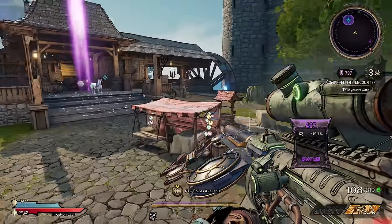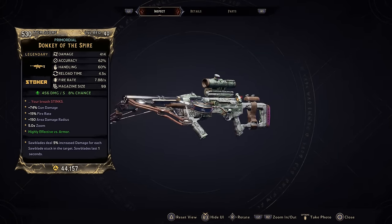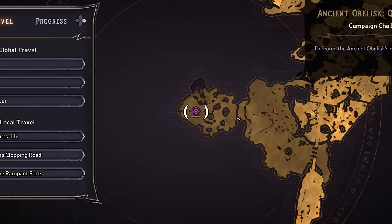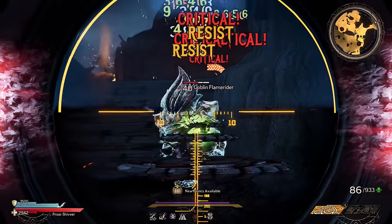We open this countdown of the top 10 weapons in the Wonderlands with the Donkey — Shrek's best friend even if he won't admit it. It only ever comes in poison and can only be dropped by Droll the Troll around here in Queens Gate. The Donkey has a monstrous magazine size sitting around 100 with a slow reload time and good fire rate.